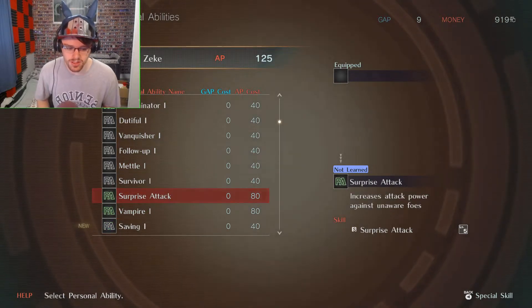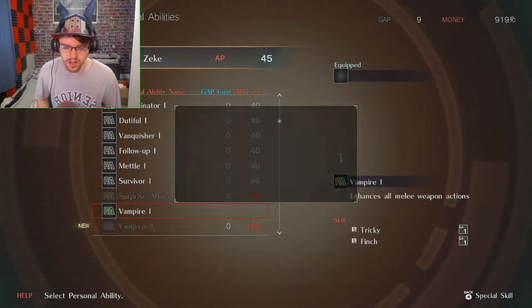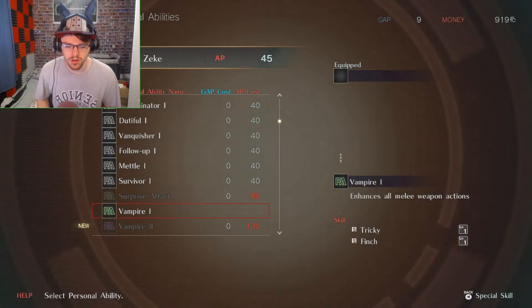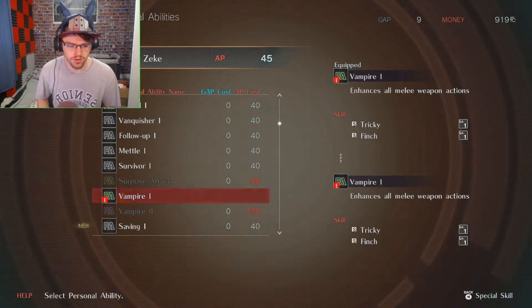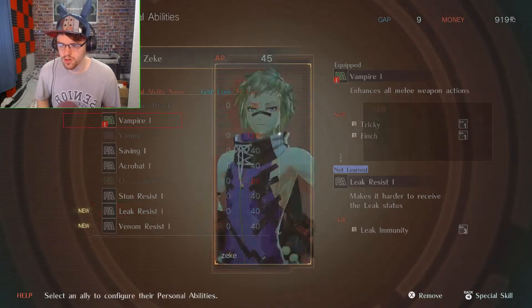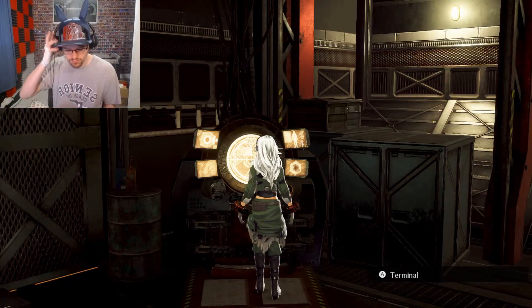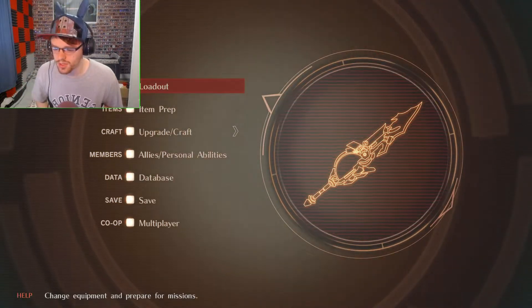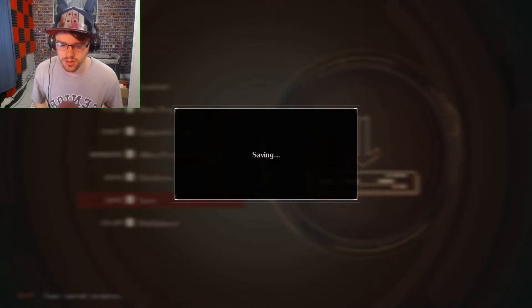Surprise attack — increase attack power against unaware foes. Vampire — enhanced all melee weapon attacks, that could be good. I should wait to get vampire too. I could probably give it to him at the same thing though. That looks like it. Let's save that and we'll call this an early episode — not too bad.